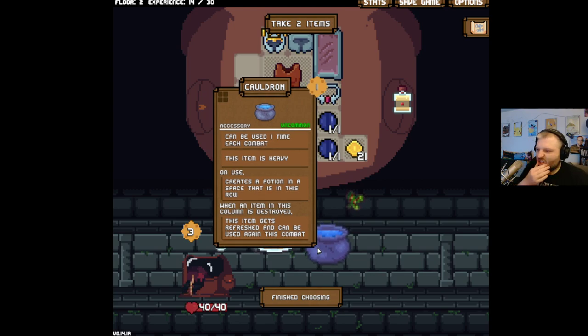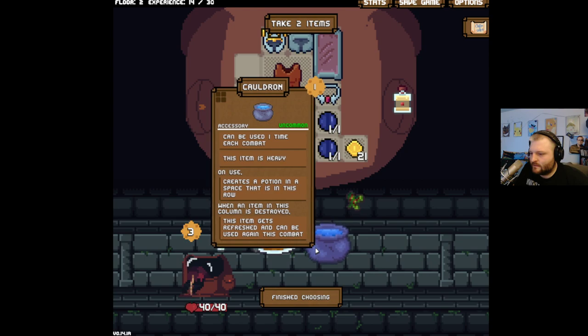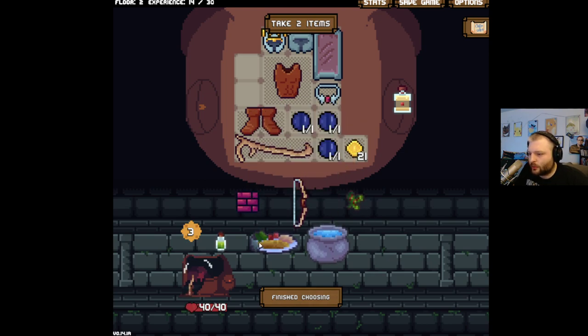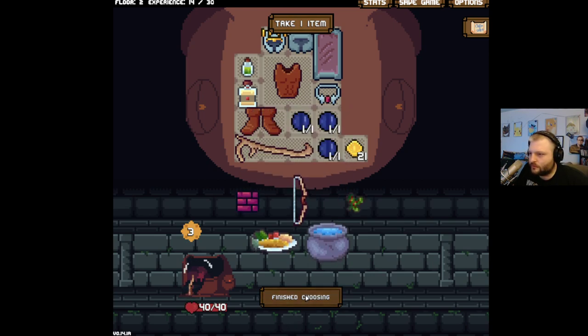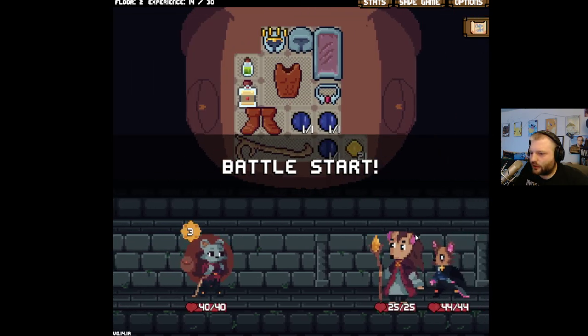On use, creates a potion in this space and a space in this row — that's just so cool. What are you? Urban poison — ivy and poison look a lot alike, that's cool. We just can't afford to take it. I'll take some of this potion though. The item is just too big — early game, I'm trying to get a build going here.